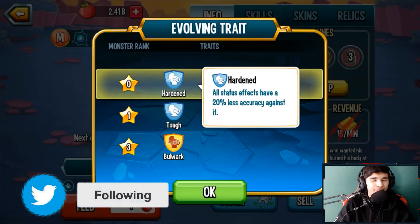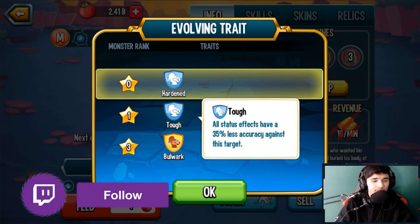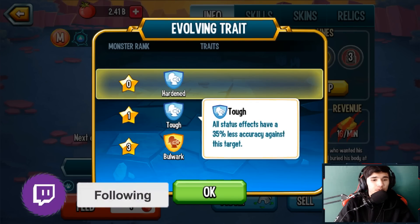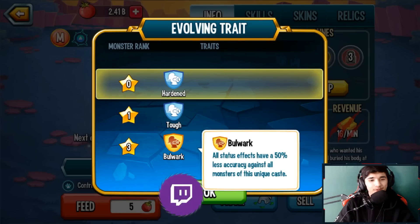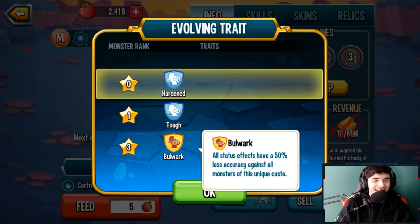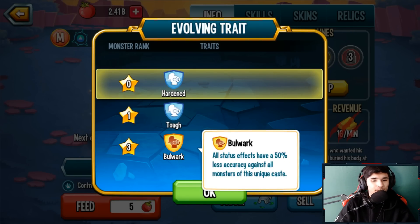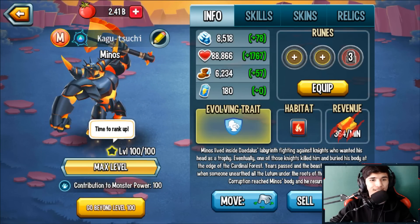At rank zero you have access to Harden, and then Harden upgrades to Tough at rank one, and then at rank three that upgrades to Bulwark — so all status effects will have 50% less accuracy against this monster. First it's 20%, then 35%, and finally upgrades to Bulwark which is pretty cool.